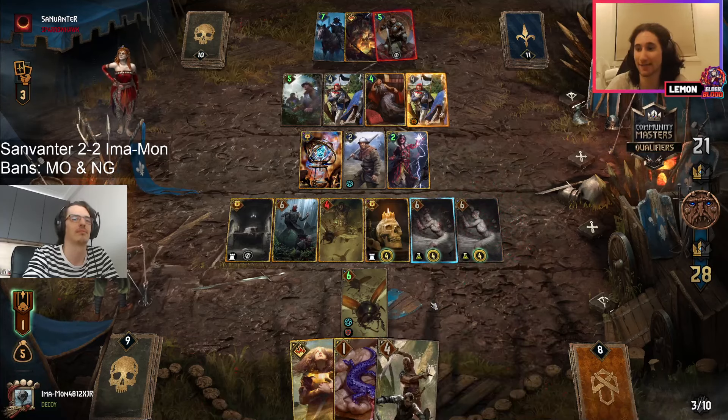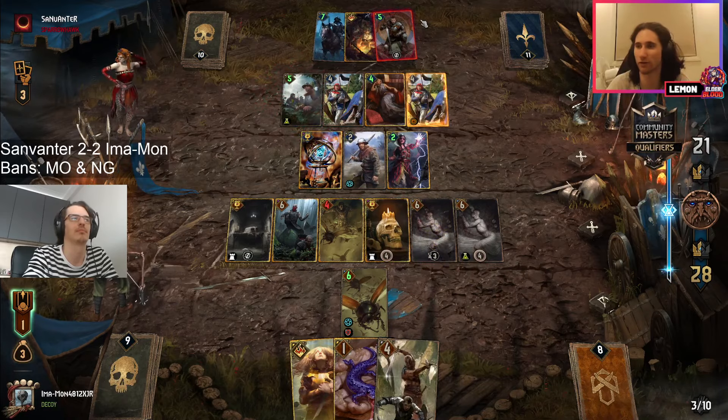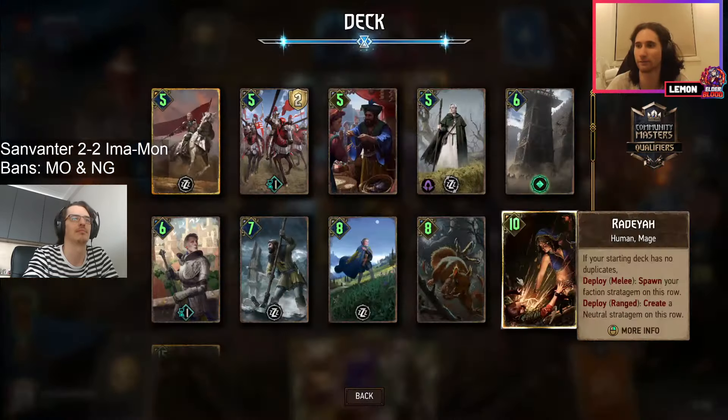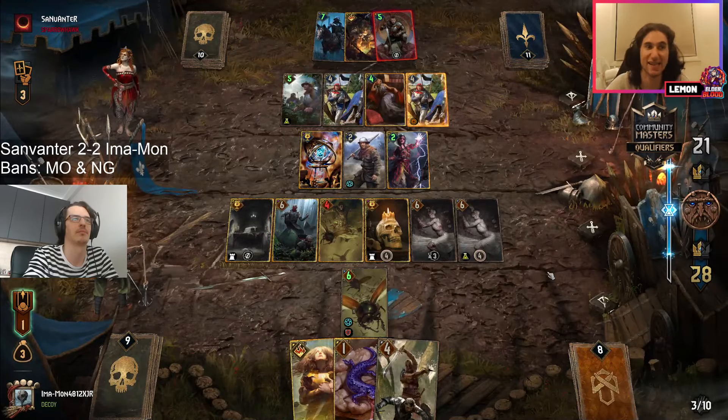Ideally you want to use the salamander after the Erland comes out, because you don't want this super big Erland going through — especially with the mutagenerator and the arch gryphon all sticking throughout this round, that is quite scary.